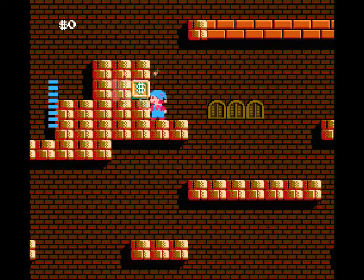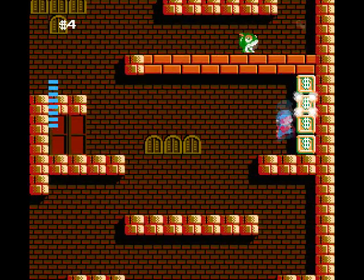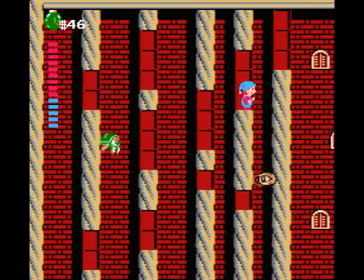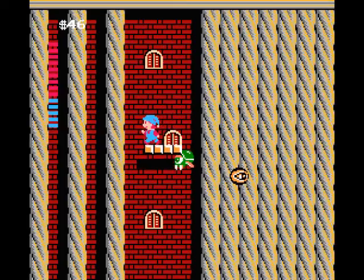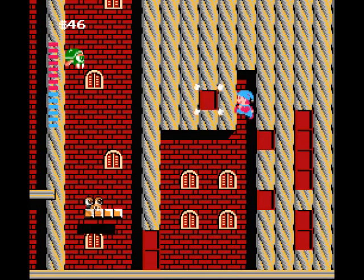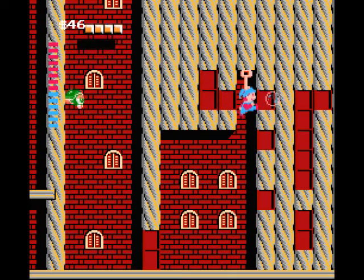Each of the seven main rooms in the castle follow a formula: find a key, and then find the door. The key will appear once you've taken enough actions in a room, whether finding money, killing enemies, or uncovering blocks. If you enter a store or a sub-area within the room, the blocks and key will be reset. So when you hear the chime, make sure you grab the key before you move on — otherwise you'll have to start all over again searching for it.